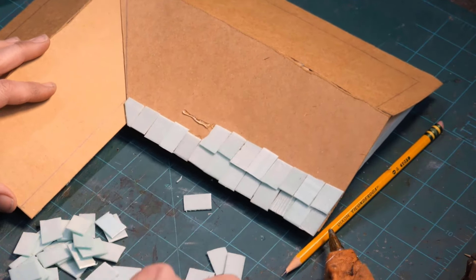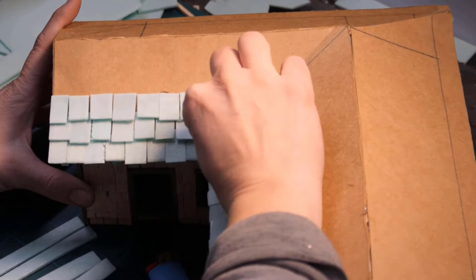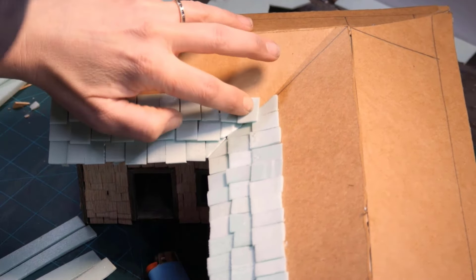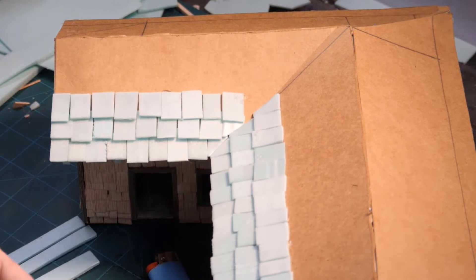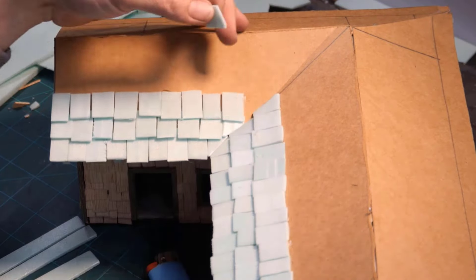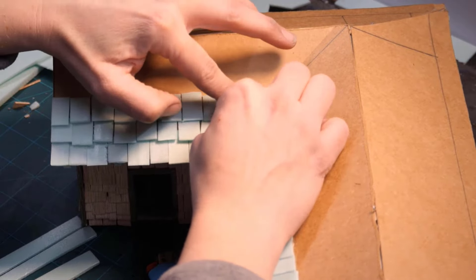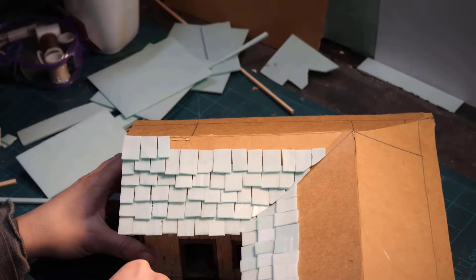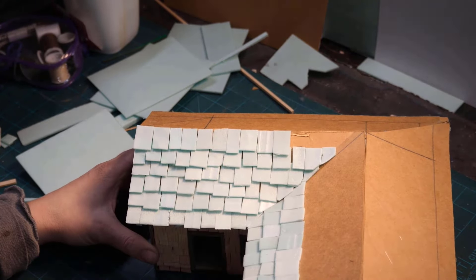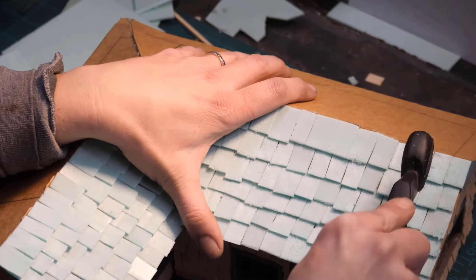We're doing the roofing now. This time I'm using very thin foam — I decided to use foam for the roof instead of wood because I needed it to be thinner. We're cutting the foam pieces, and as we get to that center bit, that's where the seams are going to be. I'm using hot glue. Now we're texturing — using a wire brush to give it some texture and make it look rough, then I take my scratchy tool — it's actually made for clay but I use it for everything.